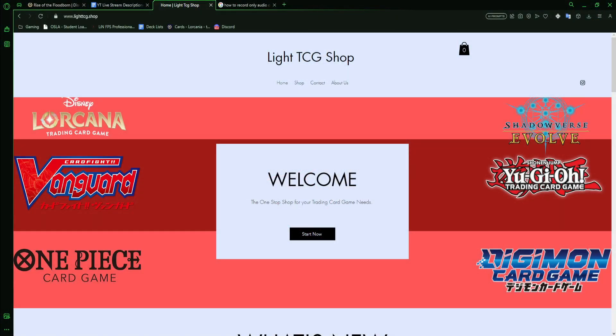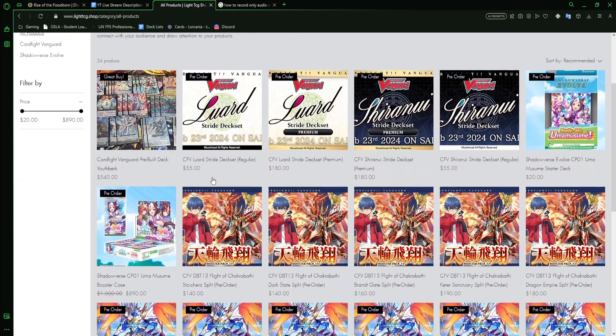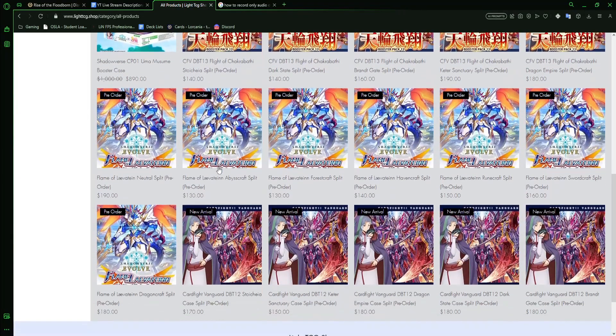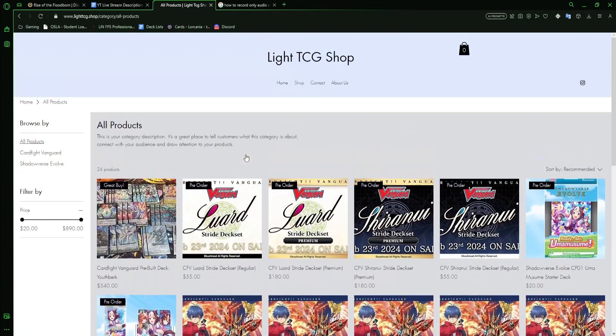Hi everybody, what's up? If you're looking to upgrade your deck for either Shadowverse or Vanguard, here's your one-stop shop — this is LightTCT Shop. Here we have Vanguard, Shadowverse, and as of right now we will be stocking Digimon, One Piece, Lorcana, and Yu-Gi-Oh!, with Magic coming later down the line. If you're interested in upgrading your deck, feel free to hit up LightTCT Shop — link in the description down below.